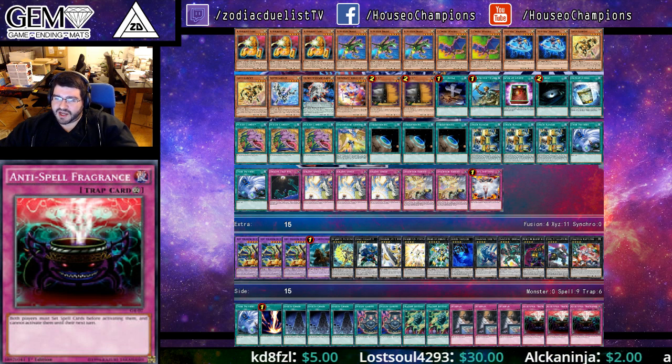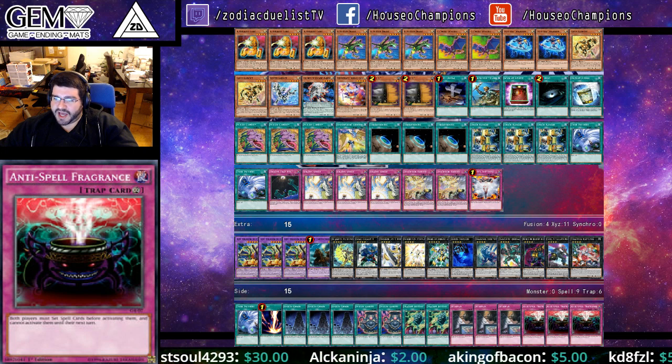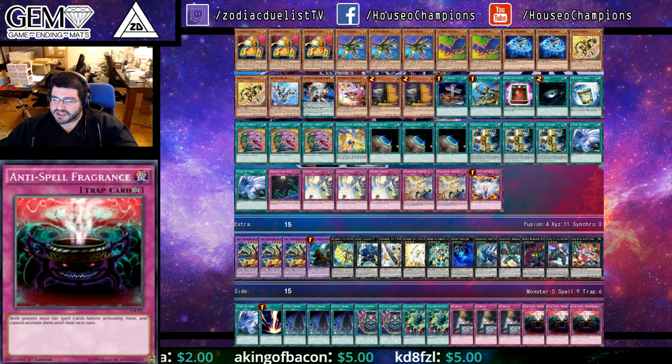Round 6 vs Metal Foes — lost the dice roll, went 1-2-1. I don't remember this match very well, except that in Game 3 he Cherry Coaled me and didn't have any other play. That's just why I don't like Cherry Coal — it's a mindless minus one that doesn't do anything against an actual board. I won by grinding with Utopia.